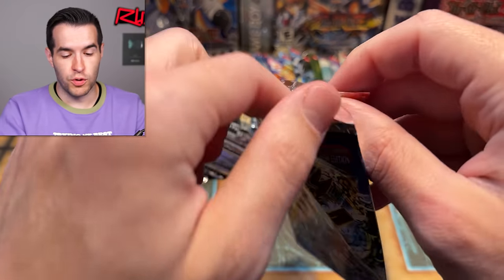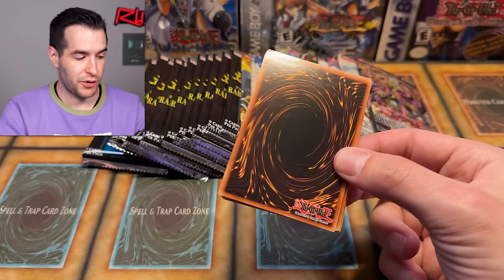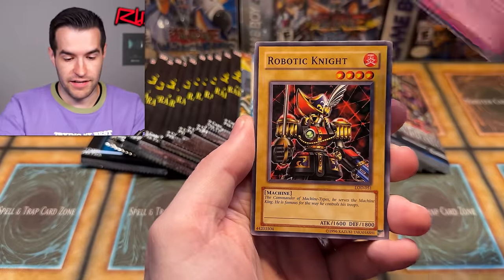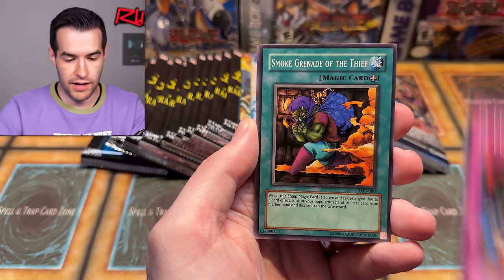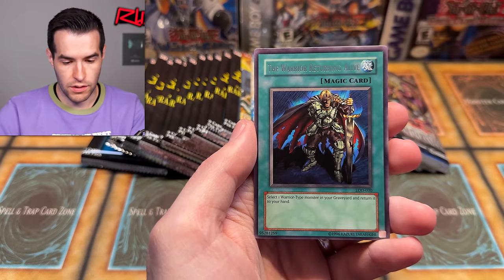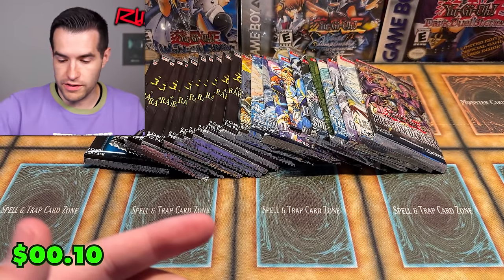Legacy of Darkness — keep it up, guys. We really need the old school to pull something. With 18 packs of old school, it's not exactly the ratio for pulling crazy stuff, but we only need one big pull. Injection Fairy Lily — let's get something big. Bubble Crash, Robot Ignite, Double Snare, Devil Snare, Soul Demolition, Patricion of Darkness, A Faint Plan, Smoke Grenade of the Thief, Skull Knight number two, and Warrior Returning Alive. Old school card, but not a crazy one.